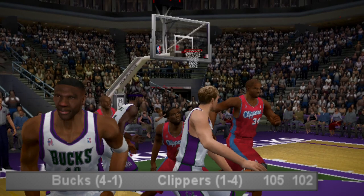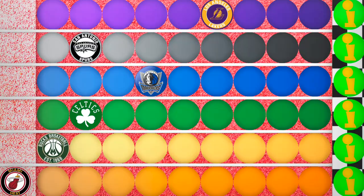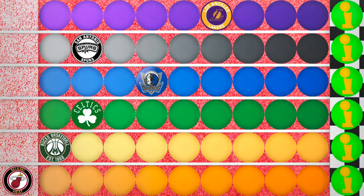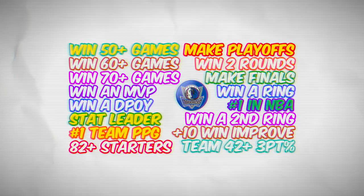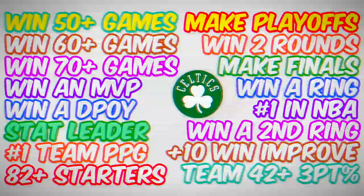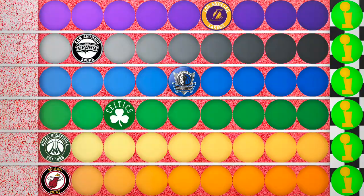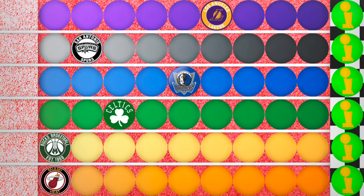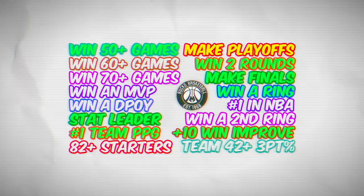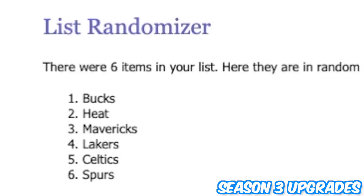The Bucks simply could not be stopped in this simulation — sweeping the conference finals. Like a freight train, Milwaukee finally did lose a game in the finals, but won 4-1 over the LA Clippers, dominating the season. The leading Lakers grabbed just a single spot after season two from Shaq winning MVP. The Mavs also grabbed one spot for being the best team even after trading Dirk. The Celtics advanced one for Tim Duncan leading the league in rebounds. The Heat got one spot for qualifying for the playoffs. The Spurs moved zero spots. But saving the best for last — the Milwaukee Bucks nearly ended this challenge already, advancing seven spots after season two: winning 50-plus games, two rounds, making the finals, winning a ring, improving 10 wins year over year, having a stat leader, and being the highest scoring team.